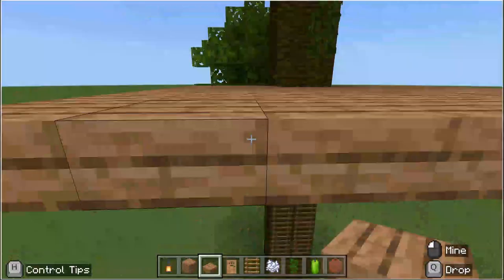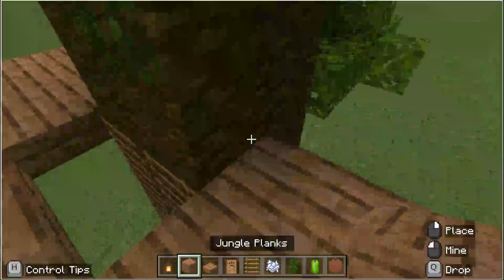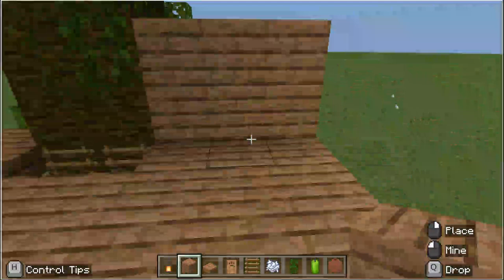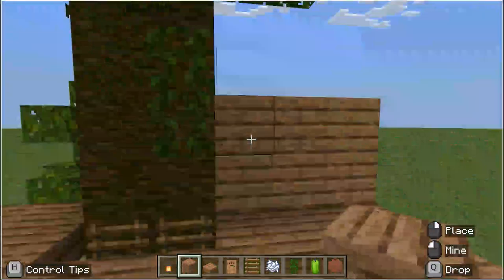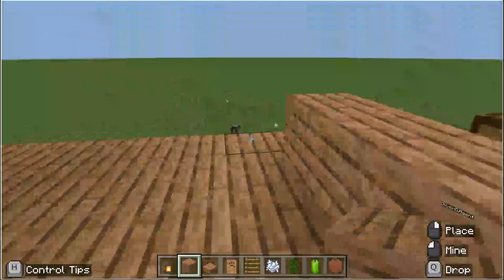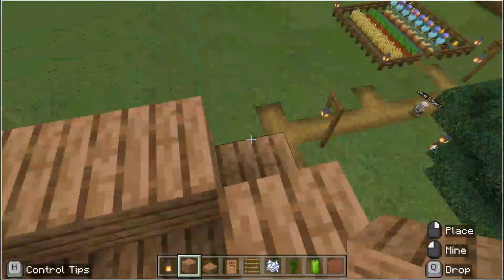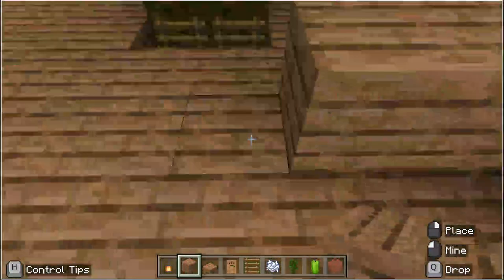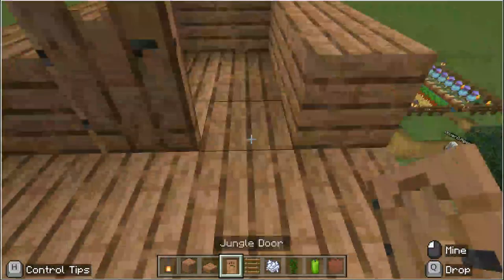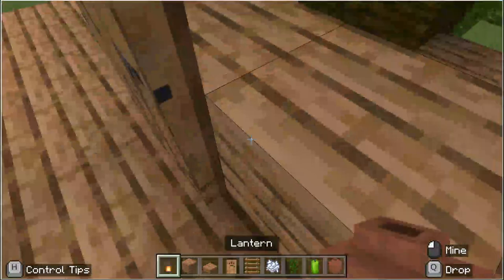Once you finish the base outline of your tree house, you can use jungle planks to build around the edges for a small house. I'm going to build my small house just on the edge here. The tree house I'm building may not have much space, but you can make your tree house with as much space as you like.